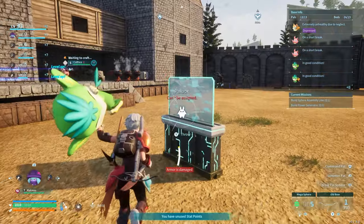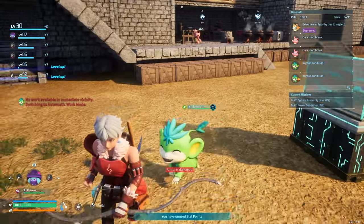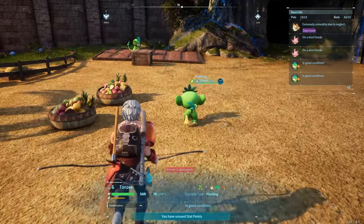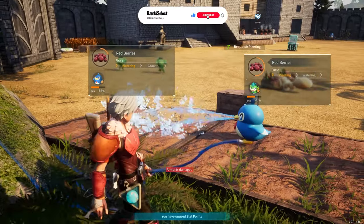Wood and food are two crucial resources. When Tansy is in automatic work mode, they seamlessly move around the base, tackling various tasks as needed. While it may take a little bit longer to accumulate a specific resource, it's an excellent strategy for those times when you're away for an extended period. Just remember to pair Tansy with a watertight pal if you want them to work on plantations efficiently.